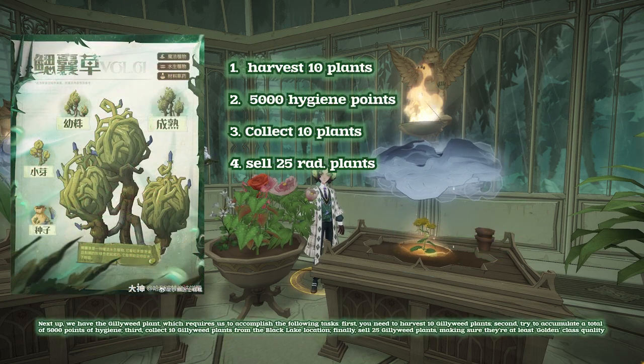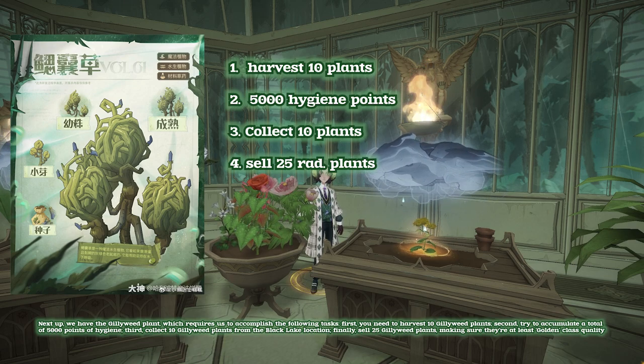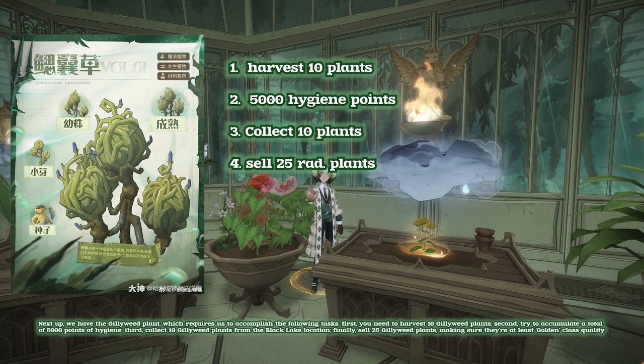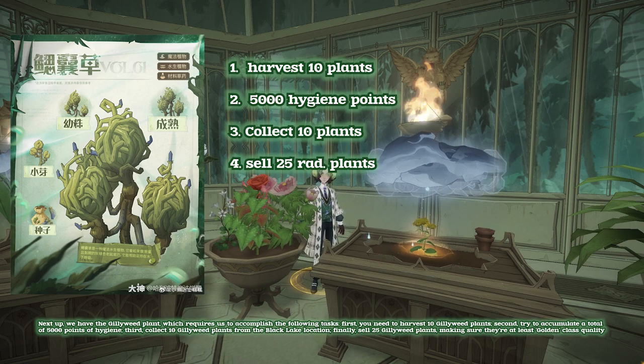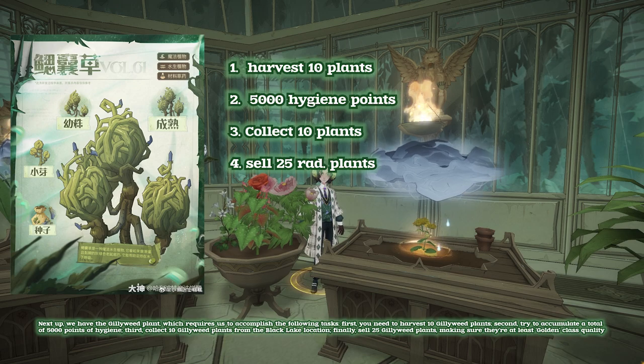Next up, we have the Gillyweed plant, which requires us to accomplish the following tasks. First, you need to harvest 10 Gillyweed plants. Second, try to accumulate a total of 5,000 points of hygiene. Third, collect 10 Gillyweed plants from the Black Lake location. Finally, sell 25 Gillyweed plants, making sure they're at least golden class quality.